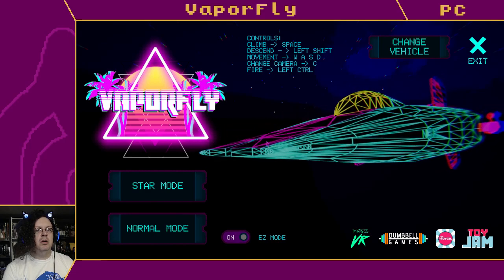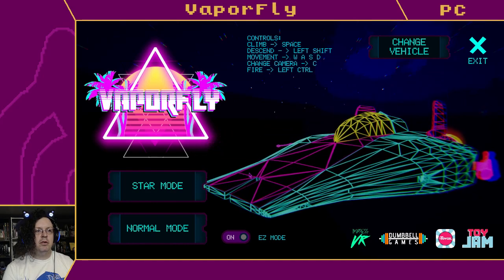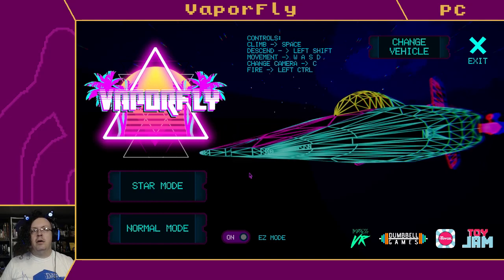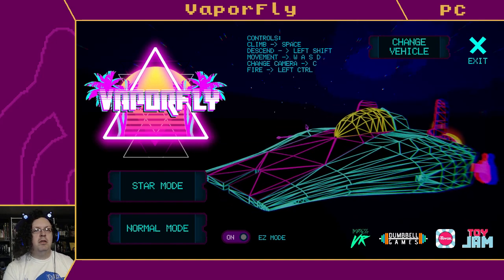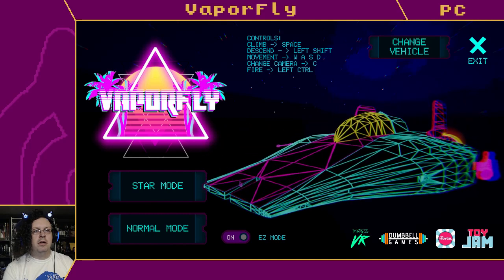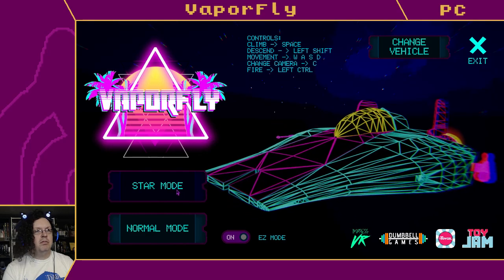We'll do one round on easy mode because I don't know what I'm doing, but I'll rotate through several of the vehicles and see what's up. Thank you to the devs - I spotted this on my emailer and it looked kind of interesting because I'm a sucker for 80s vaporwave aesthetics and also vector style graphics, even though there are a lot of polygons for vector style graphics. Let's give it a look.